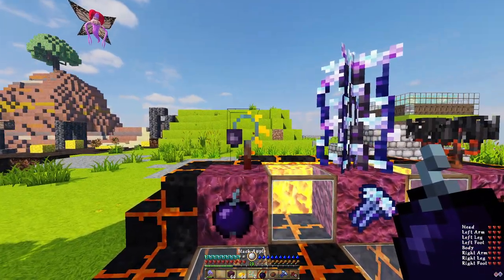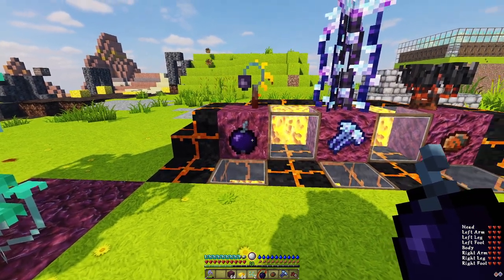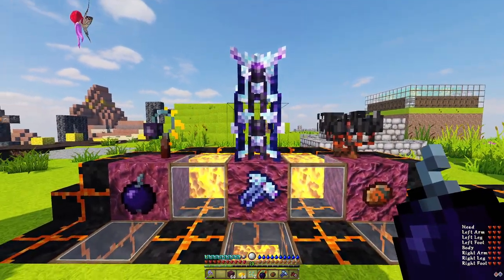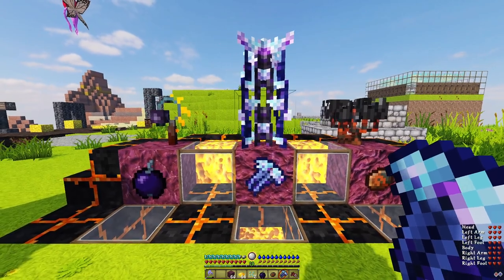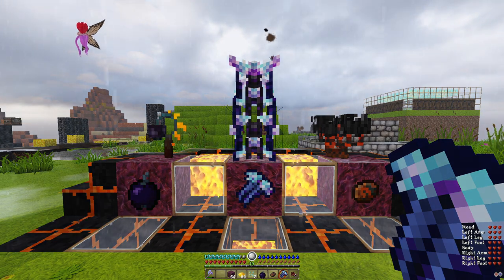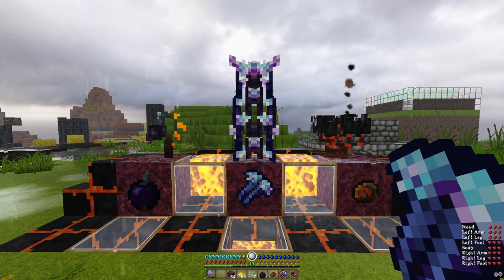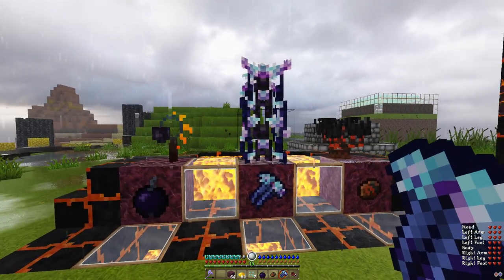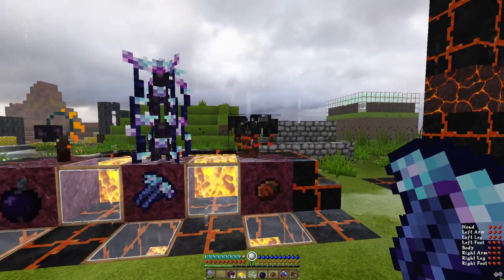This is the black apple plant. You just grow this one on netherrack and it gives you the black apple - not too great, it just gives you regeneration for five seconds. This one is of course the nether reed. These ones just need lava next to them in order to grow instead of water - they are like regular sugar cane but you can use them for more. You use them to make paper and sugar, just like normal, and also more importantly you use these to make the demon saddle if you want a demon mount.